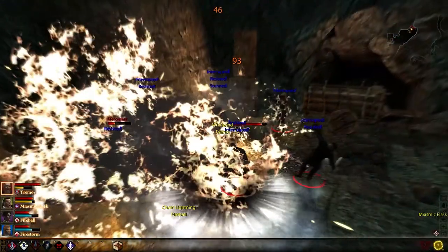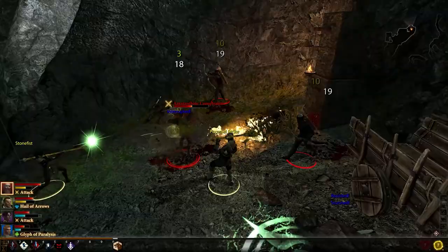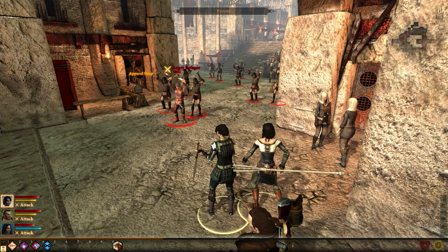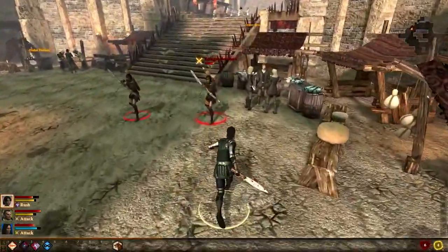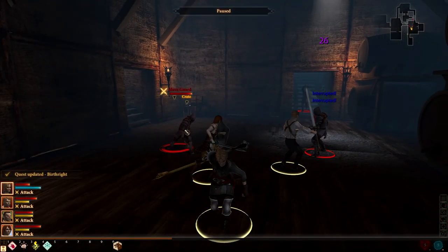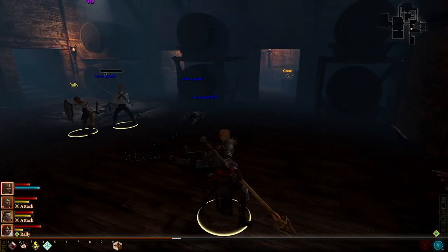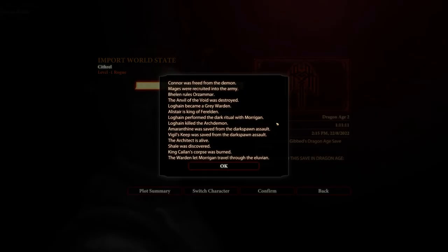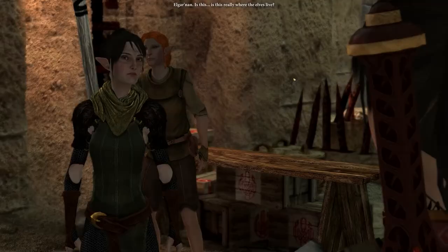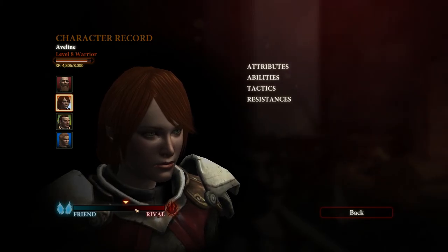Attacking enemies out of range will result in your character teleporting towards them, so you won't have to stand right next to them before attacking. Playing multiple warriors in one party now works pretty well — overall damage output will be lower, but you won't be dying anytime soon. Rogues now finally fight like they're supposed to, rolling and jumping from enemy to enemy with flashy moves. However, neither warriors nor rogues can match the damage output and crowd control of the mage, who buffs and heals friendlies while destroying and incapacitating enemy forces.